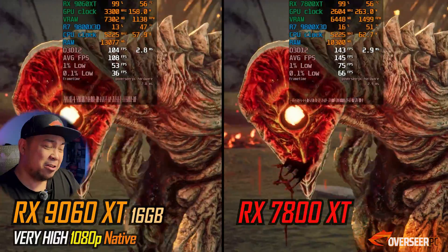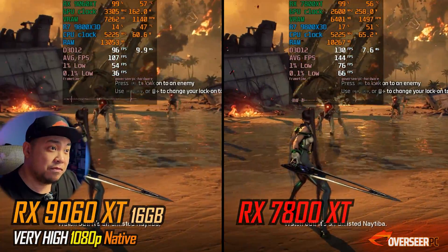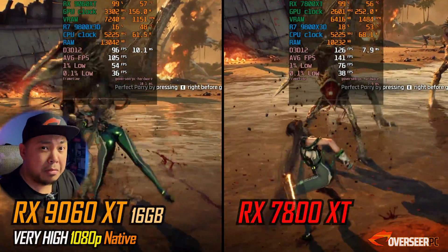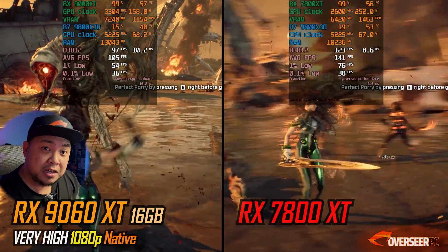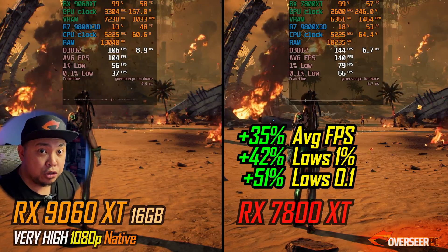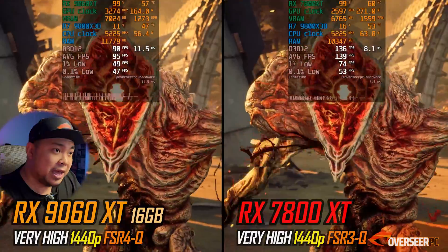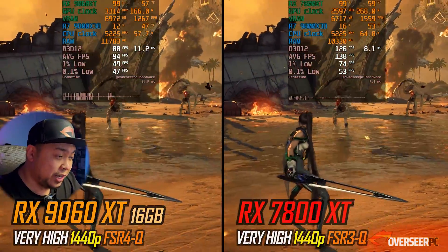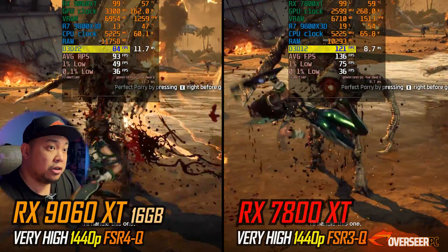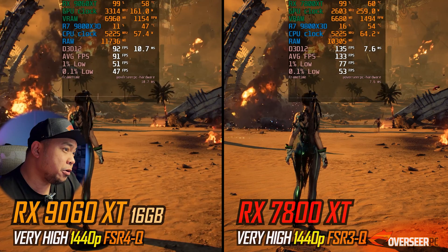In Stellar Blade, we're getting about 100 fps at 1080p on very high settings, and the RX 7800 XT is about 35% better — it's a much better card here. With the 7800 XT you're running FSR 3, while the 9060 XT can use FSR 4. At 1440p, there's a huge difference — 46% better fps with the 7800 XT.